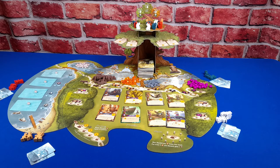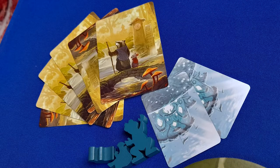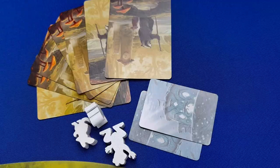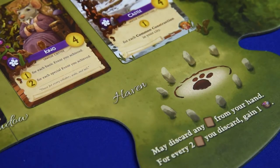Pick a player to go first and play goes clockwise around the table. The first player draws five cards, the second draws six, the third draws seven, and the fourth player draws eight. Now we are ready to play.